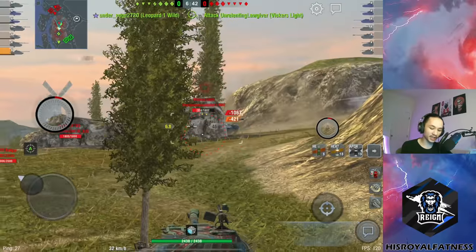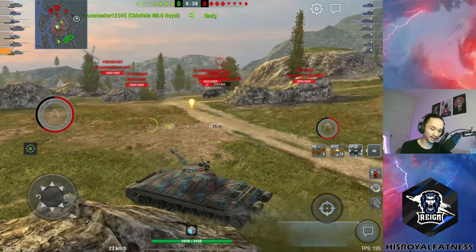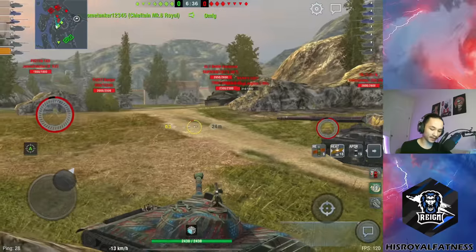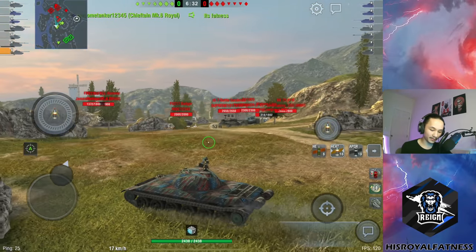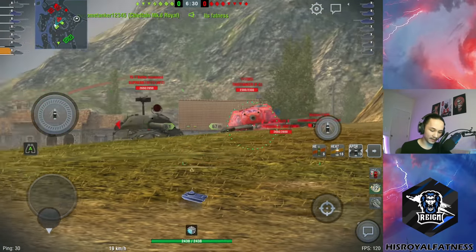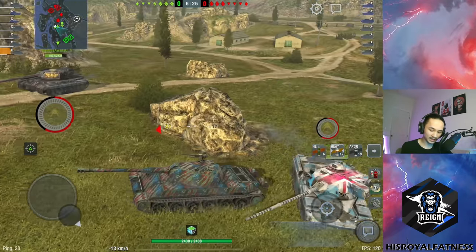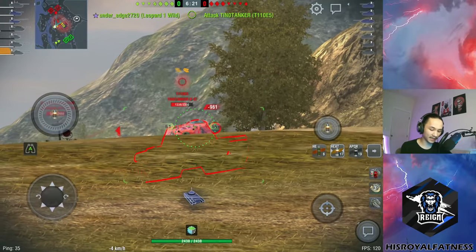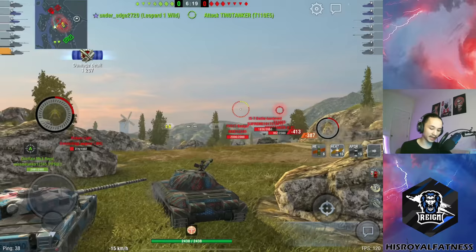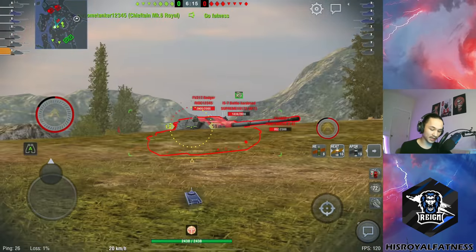Here's a Vickers Light — we're going to put a shot into him, once again showing how beautiful the gun is on this vehicle. There is an IS-7 above us, so I'm going to load a heat shell. If you're going to be playing Mines, you definitely want to know the positions to go to. We're going to put a heat shell through this IS-7. I don't necessarily want to face the Badger frontally, but he will be distracted because we have hill superiority. I put a shot through the E5 and the gun is just doing a great job.